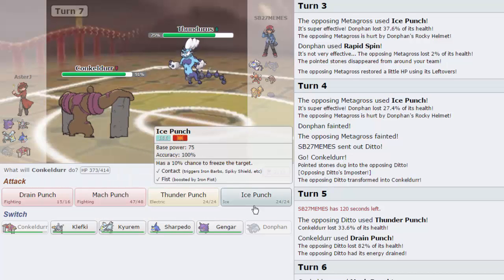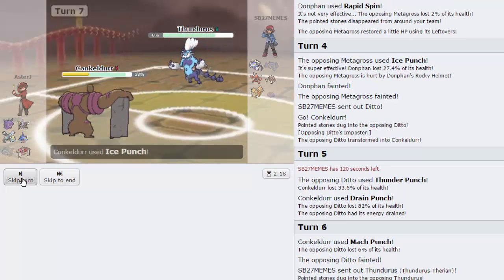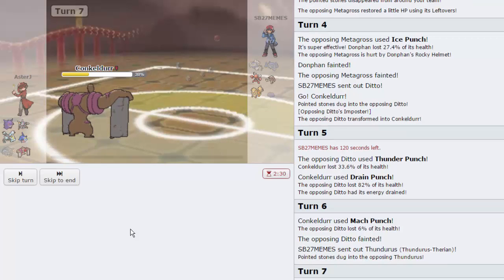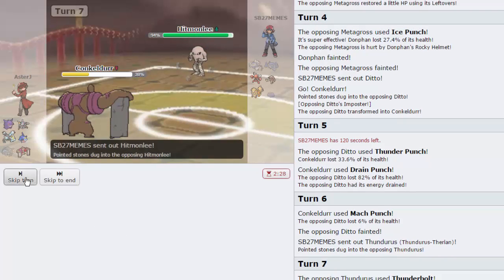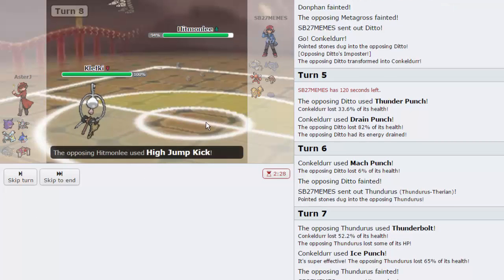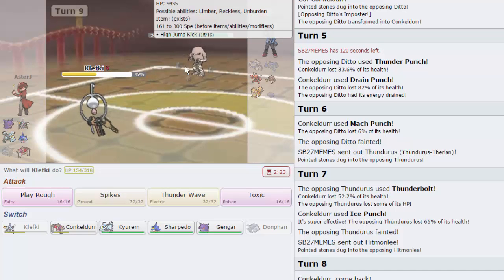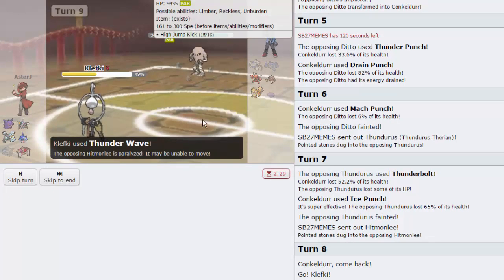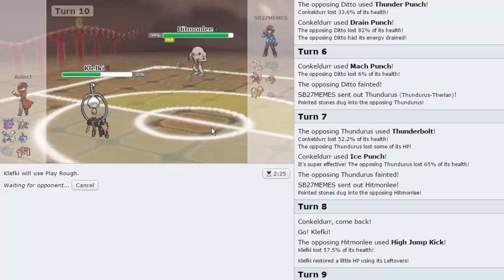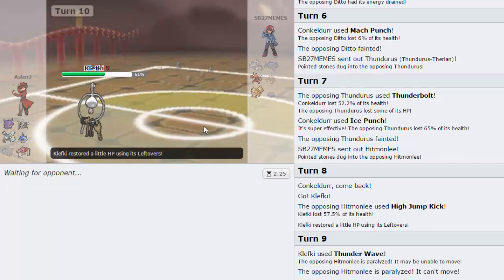Spikes are going to be nice, but I don't want Klefki taking a needless hit. I'll go for the Ice Punch - he goes for T-Bolt, it does a lot of damage. He's Life Orb, not Specs. But we are able to knock out the Thundurus because we were AV and could take that hit. I'm now getting scared of his Hitmonlee, but as long as I have Klefki I should be okay. I switch hard into it as he goes for a High Jump Kick right away. I'm going to go for Thunder Wave - we paralyze it and he gets fully powered. I go for Play Rough and knock out the Hitmonlee.